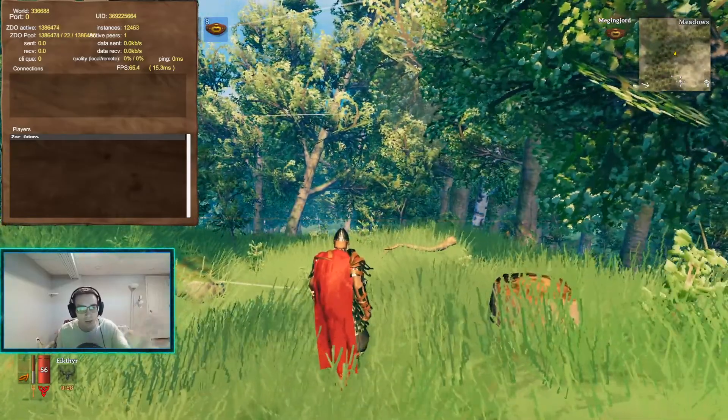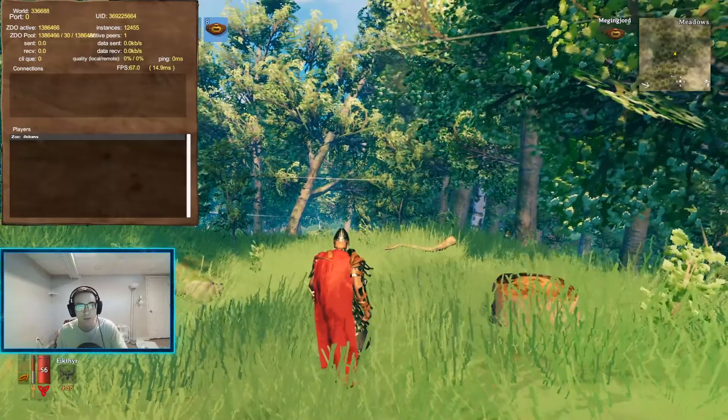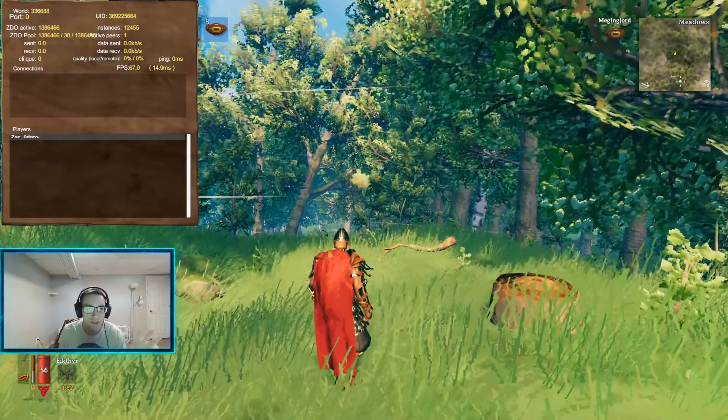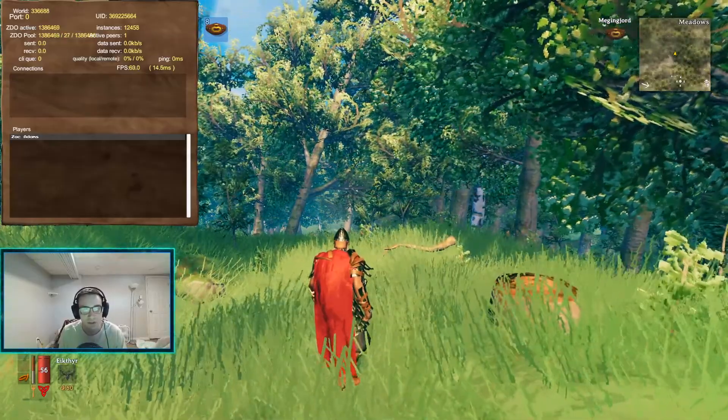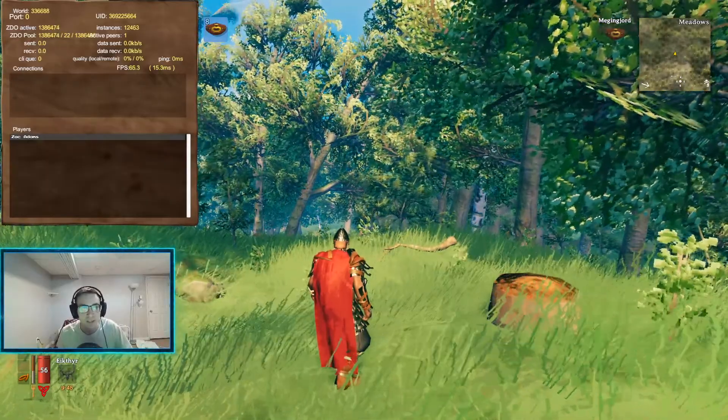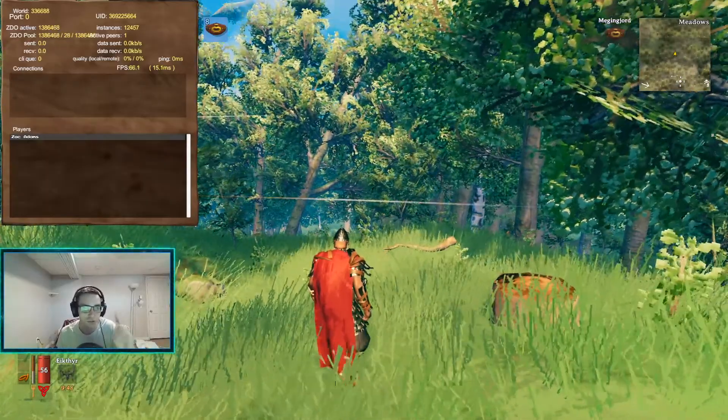So right now we don't have the trick applied to the game and we're hovering around 65-ish FPS, 65 to 67, goes down to 60-ish. So we're gonna try to see if we can get that FPS up to 80, and we can do it easily with just one little trick.